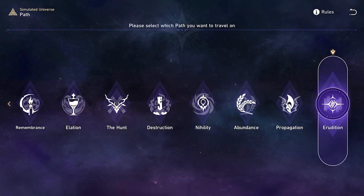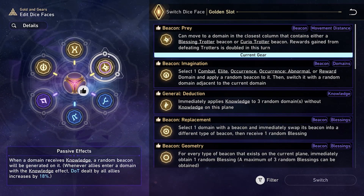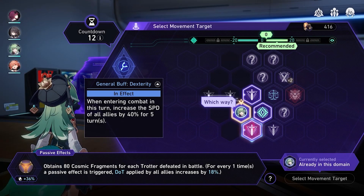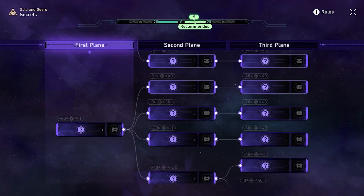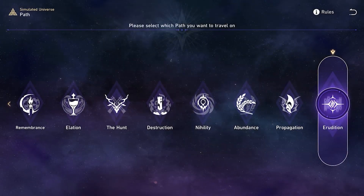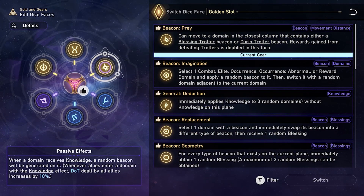Next, we'll move on to some new battle content. Simulated Universe adds an additional new game mode: Gold and Gears. Similarly to Swarm Disaster's release, completing this game mode will get us access to the Path of Erudition for overall use in Simulated Universe. There's a lot more gem potential to get, and with the new dice system, we'll be able to choose our own specific setups to get those bigger numbers.